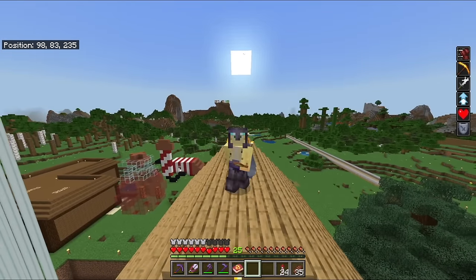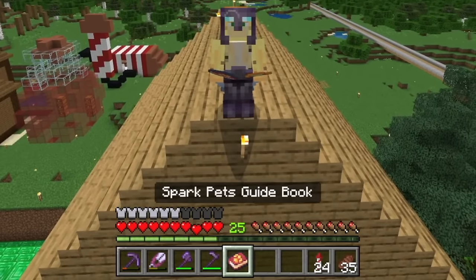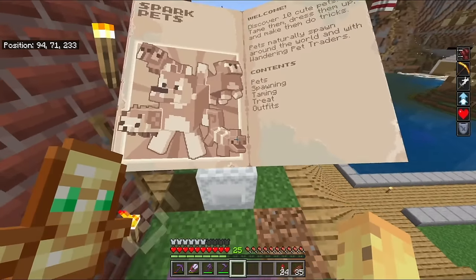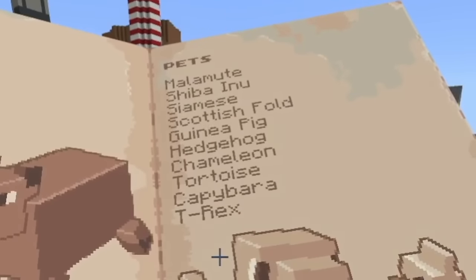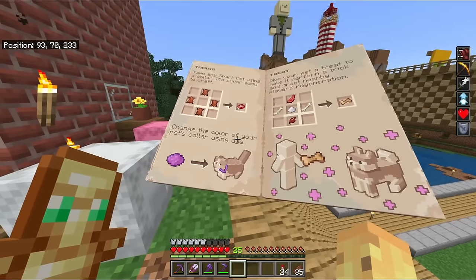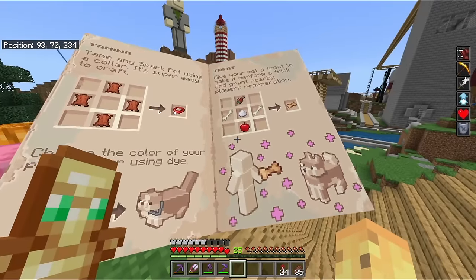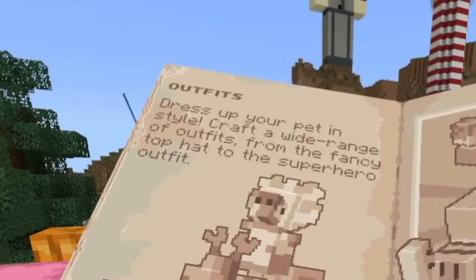My world looks mostly the same after installing it — I don't see pets everywhere. Instead I just get this brand new guidebook, which physically gets thrown in. There's a guidebook I can use to work out how things work, and in this case it's a real book. I can get all of these animals — notably guinea pigs, hedgehogs, tortoises, and T-rexes. You can tame them using a collar made from four leather, then give them a treat made from various food types.